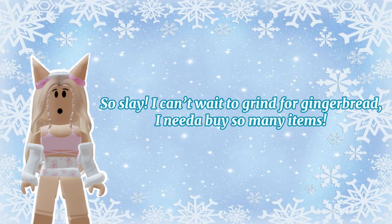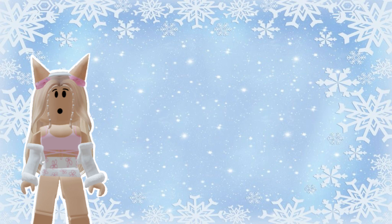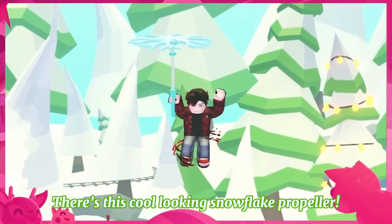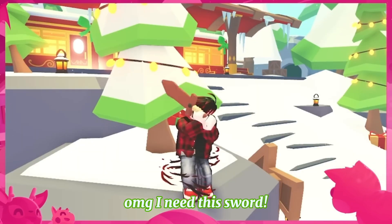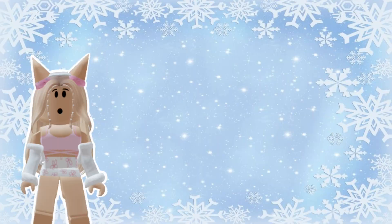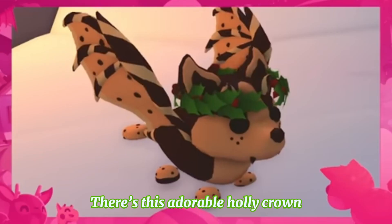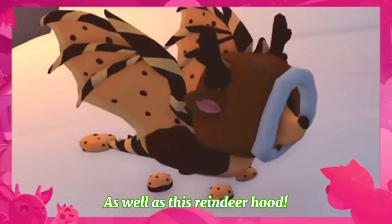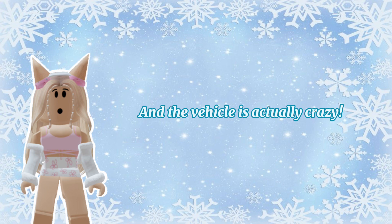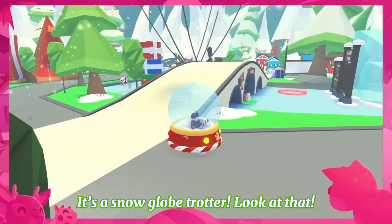The next clip is about the toys we can buy. There's this cool looking snowflake propeller — oh my god, I need this sword. The toys do look kinda interesting. We also have some new pet wares, including this adorable holly crown as well as a reindeer hood. And the vehicle is actually crazy — it's a snow globe trotter. Look at that!